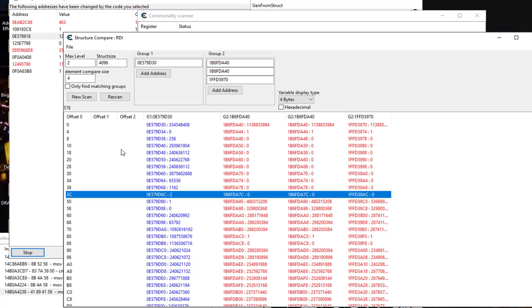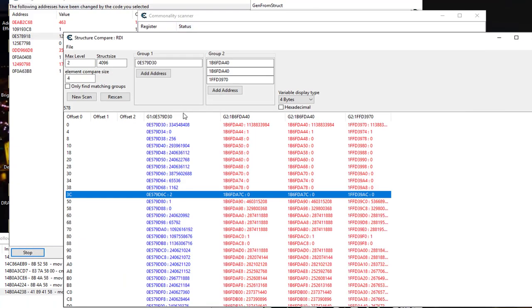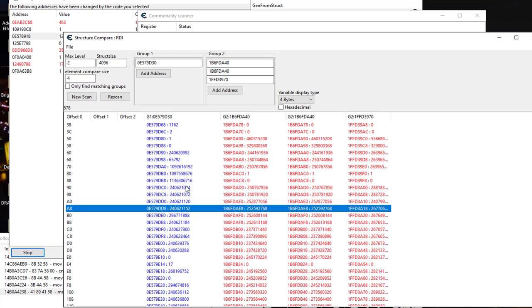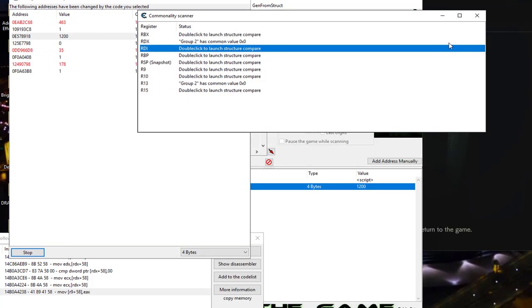I'm going to use RDI plus 4, because RDI is the base registry we're looking in and that offset looks like a good one. We can try offset 0x3C as well, which shows two and zero. You can write this information down, but you also have it in your screenshot. You can try different offsets and go back to it. You don't necessarily need a group difference as long as your character's value is different from all your enemies and those enemies are never hitting your value. The commonalities feature really makes finding this so much easier than just using dissect data.